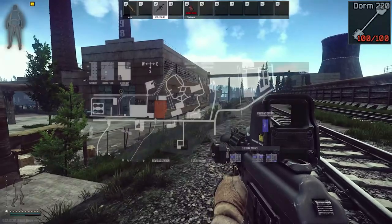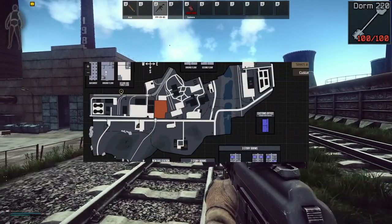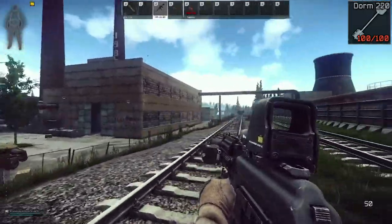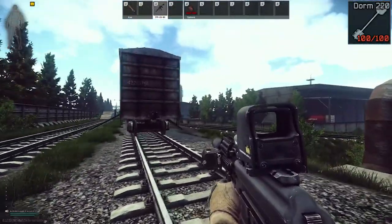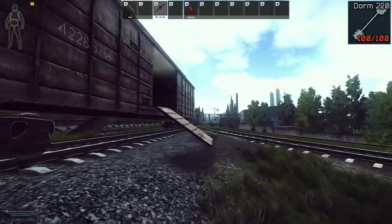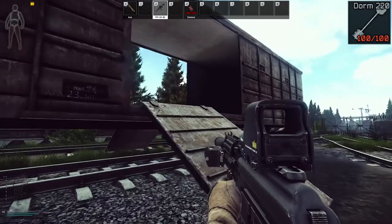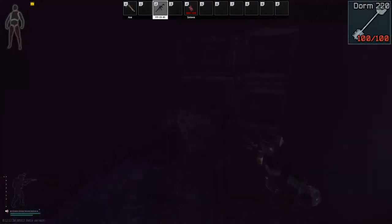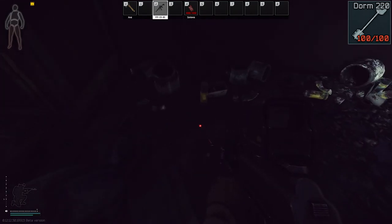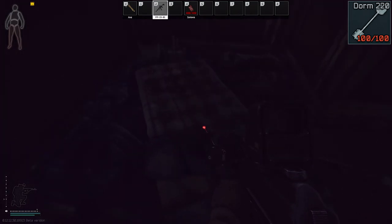We're still over by the ZB-013 extract. This is for the dorm room 220 key. If you head inside this train right here, it should spawn on the ground right around in this area — you'll have to look around. It's not 100% spawn rate, but it does spawn there.